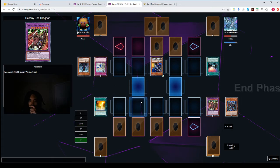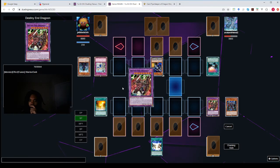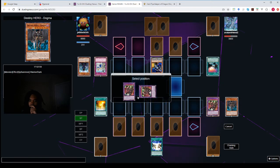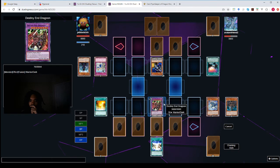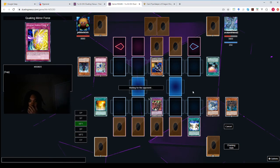Let's see what Ryan does. Two effects can be chained — no chain. Three effects can be chained. Three effects can be chained — bring Dragoon back. Two effects can be chained — bring him out. So he can't be targeted by an opponent's card. I would have to kill him by battle. I suppose I'm fine with that.